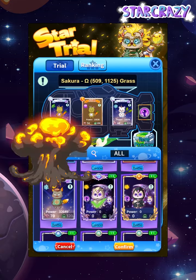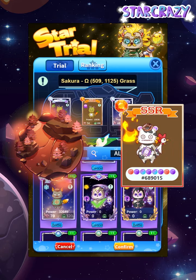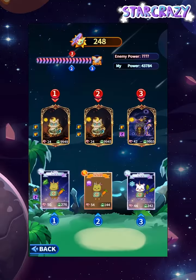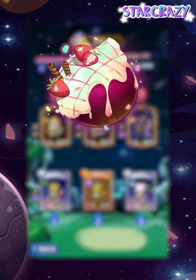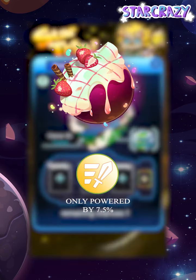You should select stars with the same element as that of the chosen planet, so that your stars can enjoy a 15% attack buff. On the other hand, all stars can only be powered by a 7.5% attack buff on a full planet.